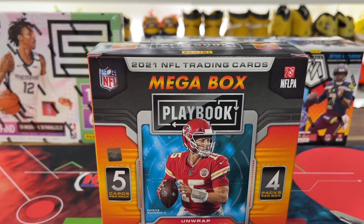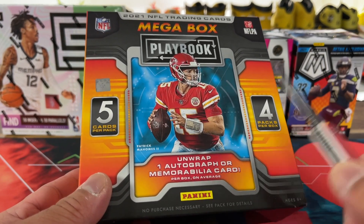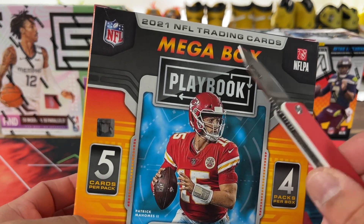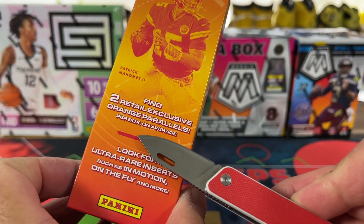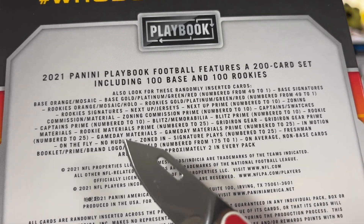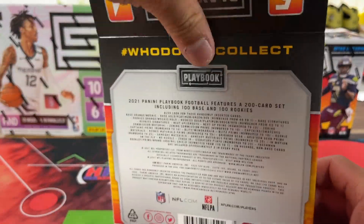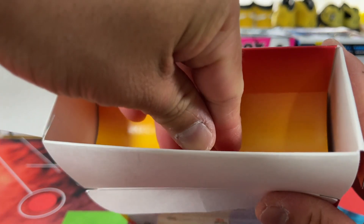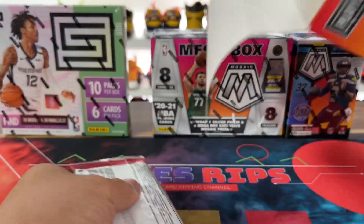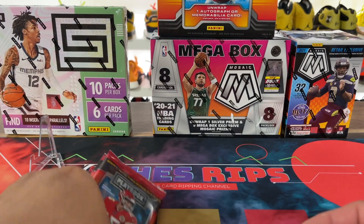Retail is about $50-$55 on these. This does have an auto or mem — I've only gotten mems thus far. Five packs, four cards per pack. It does have orange parallels, two of them, and other rare inserts. It also has the opportunity for some NFL shields, one-of-ones. I really want to do a Playbook hobby versus retail video, but the hobby box looks very similar — it's just high risk, low reward.